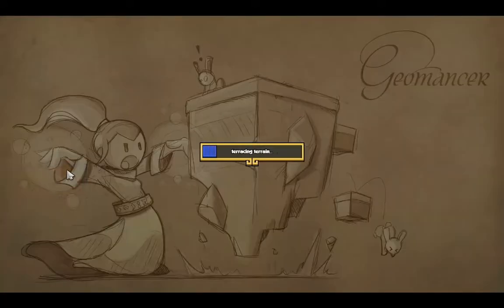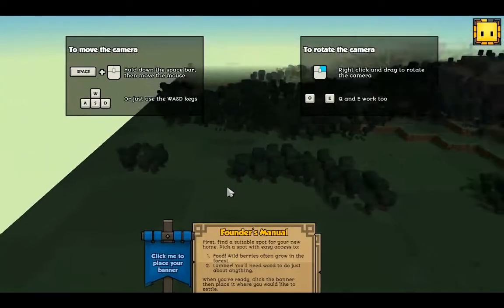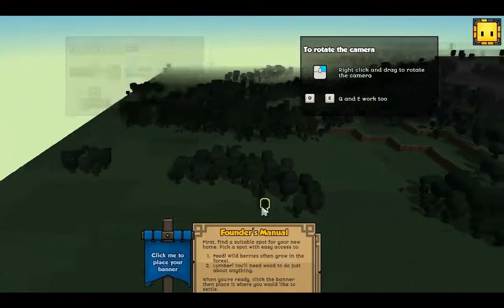Embark here. And build a wall. Let's just do that. So we need to... let's see, let's zoom out. I'm going to build a wall around all these trees, basically.